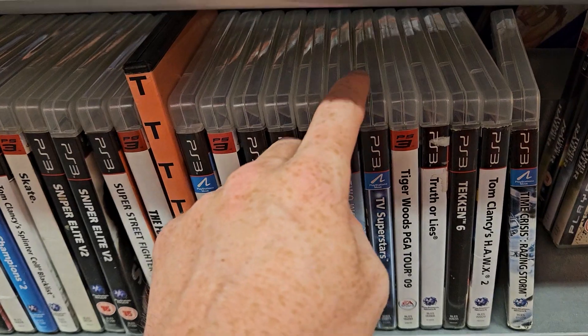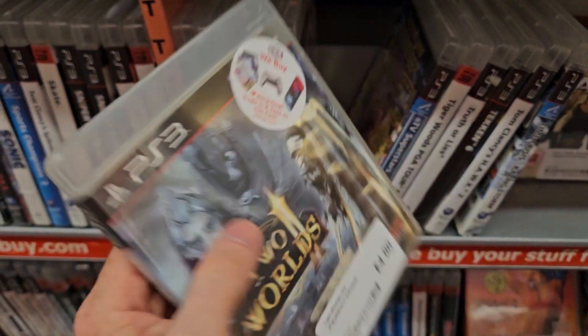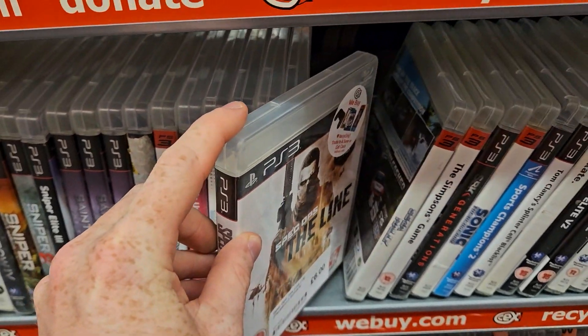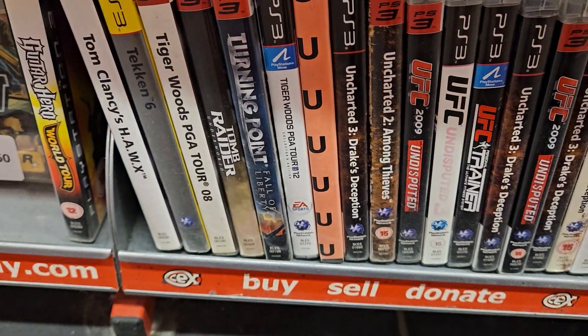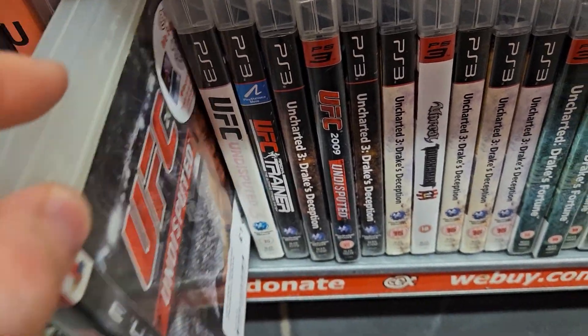Two Worlds 2 — I do want to get this but I want it for 360 because I've got the original game on 360, so it makes sense to have them together. Spec Ops: The Line is a really good game, story-wise in particular, though the gameplay is a bit generic — typical modern military third-person shooter. And UFC — I'm intrigued by the UFC games. They had a really sizable PS3 selection this time around, some really cool titles in there.